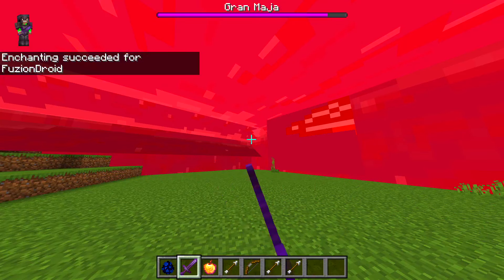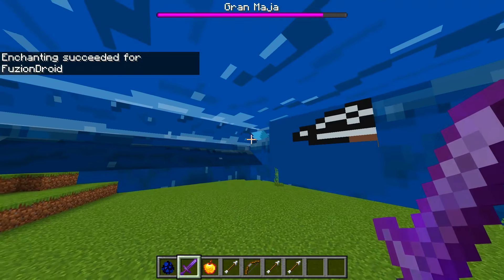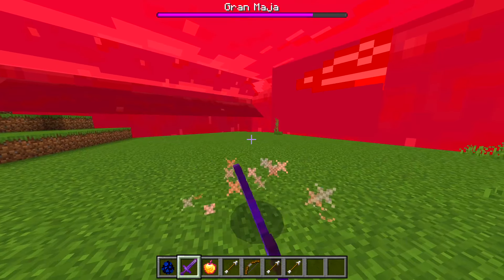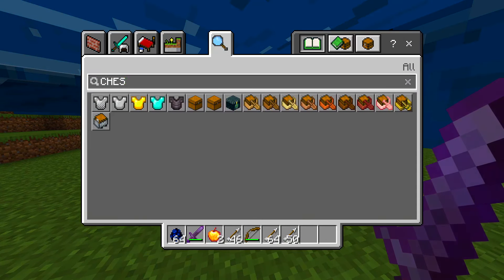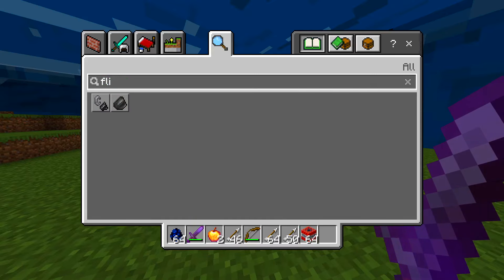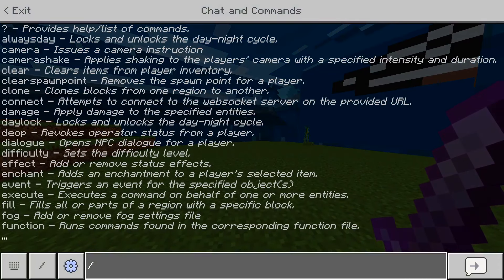It is actually possible. So if I enchant with sharpness five, we get some more damage. What if we do a little critical hit? It's doing something, but it's still quite a lot of health. We might need to get some TNT and some flint.